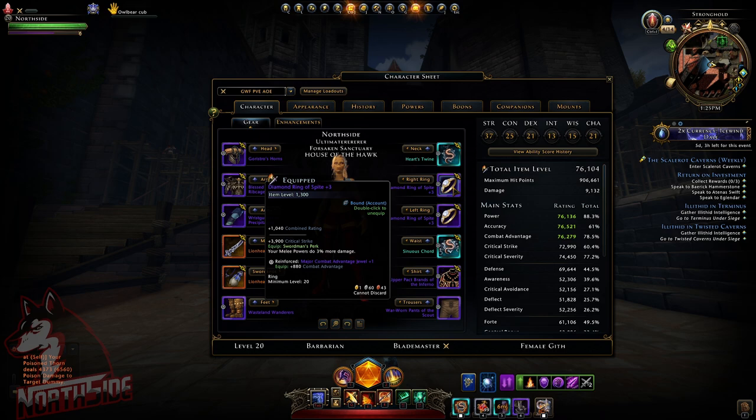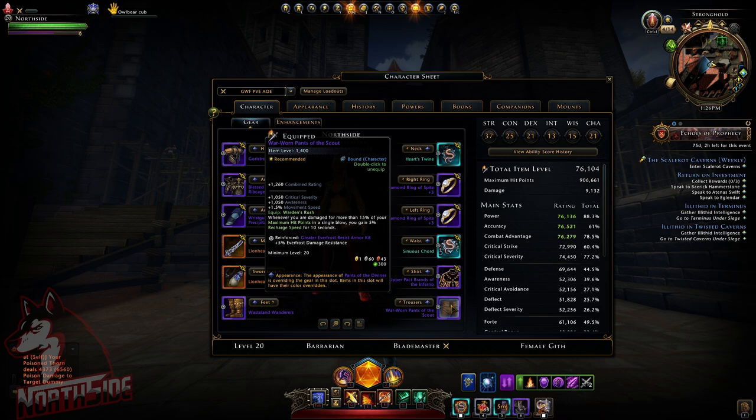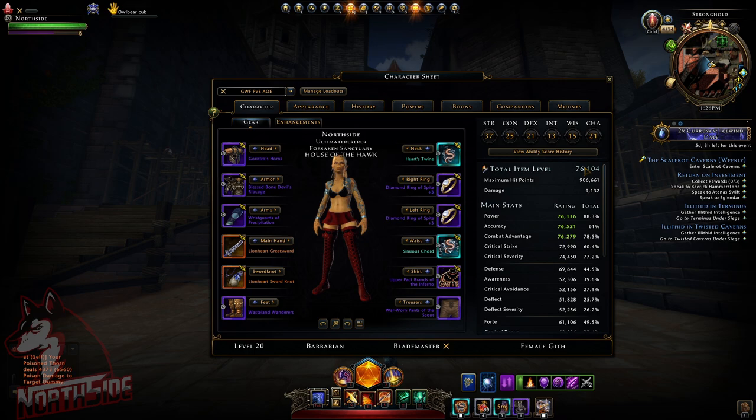I won't be using the new set because I simply don't have the Band of Air, which really works well. So I'm using two Diamond Rings of Fight — the ones where actual melee powers do 3% more damage. The pants are Worn Pants of the Scout, something I got for more critical severity and awareness from the new zone — the only item I'm using from there. My total item level shows a lot of hit points; I need to hit really hard to proc these two pieces of gear.